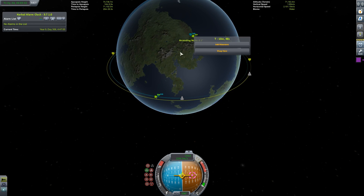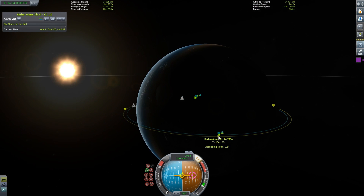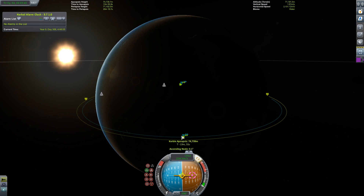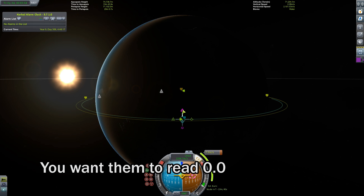Before we can meet up with the vessel, we need to correct this difference in inclination. Create a maneuver node at the next ascending or descending node. I find it helps to switch your focus to the planet or whatever body you're orbiting so that it's not constantly moving. Depending on which node you're at, you'll want to drag on either the normal or anti-normal node until you see the ascending node and descending node switch places, much like when you're circularizing your orbit.